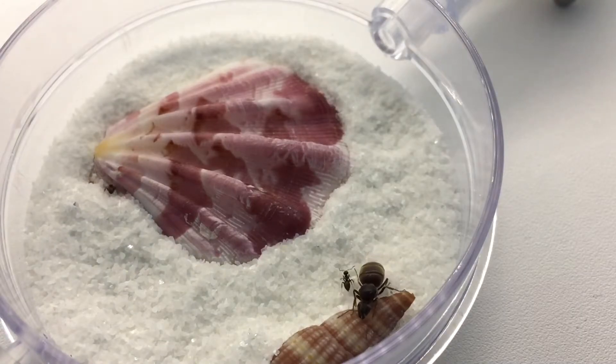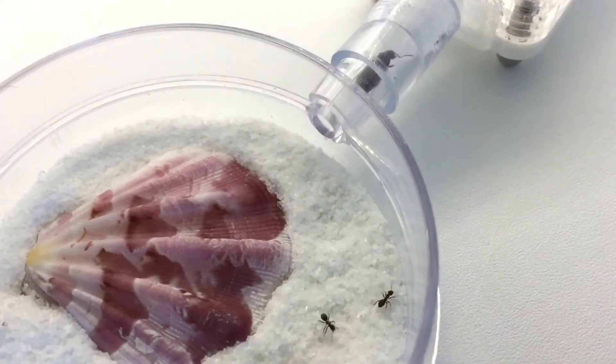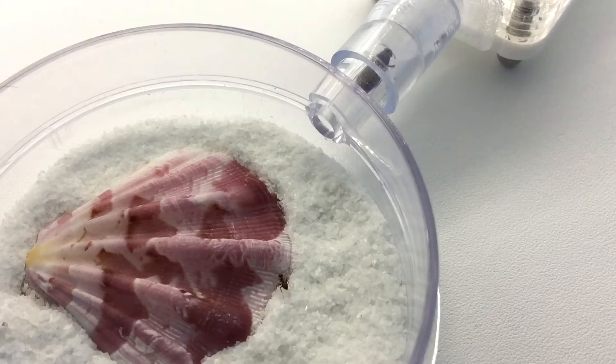What I've done is made her a Caribbean sand outworld with a particularly nice pink shell, which is real, and hooked it up to an Antkit founding nest — the standard setup I use for outworlds. This video is basically from the start of introducing her to her going for a wander, and then she discovers the hole and gets herself in it.